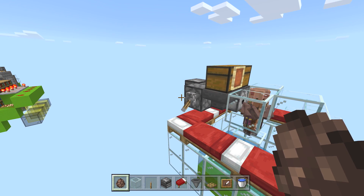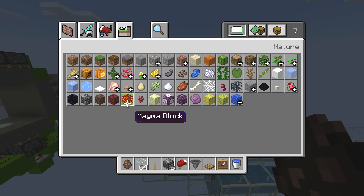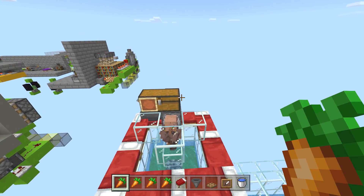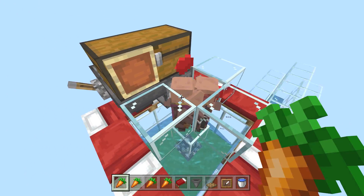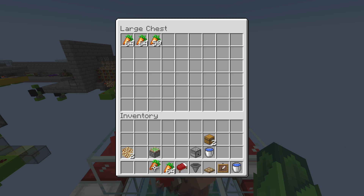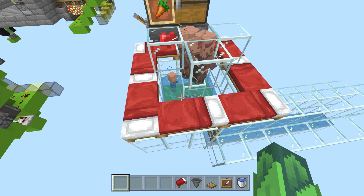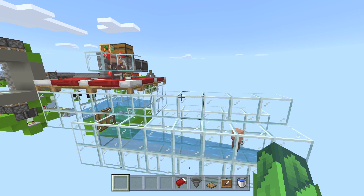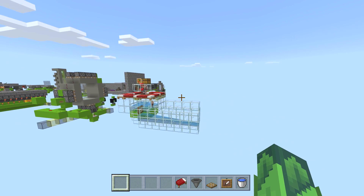Everything looks good — beds are here, this is set up — but it's not working because there's no carrots. Turn this on; these guys are going to start hammering carrots. I'm grabbing more carrots. If they're being weird, move them around. You can see the hearts right there. Sometimes when they're on each other it's not ideal. Look — already popping out babies! With the tick speed jacked up they're pumping babies like nothing. In real time it'll be once every five minutes.